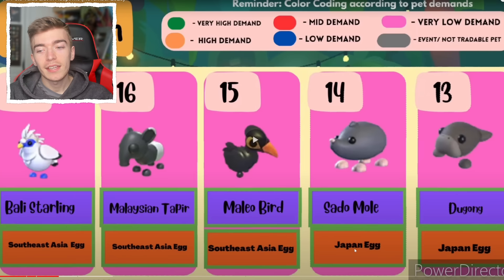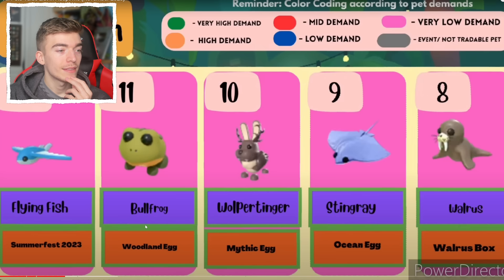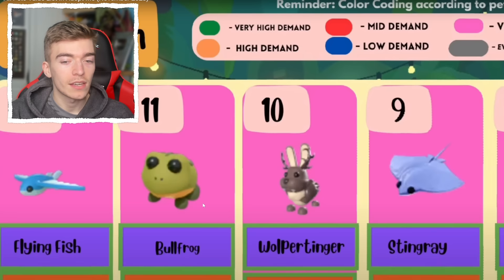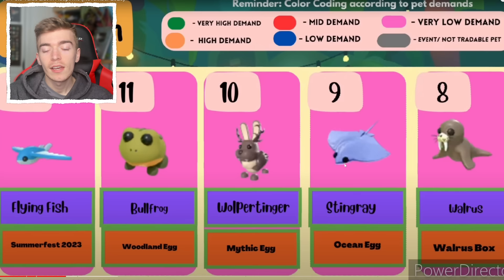Then we're moving into some event pets, such as the Summerfest 2023, Woodland egg, Mythic egg, and Ocean egg. Since the Ocean egg is older, the Stingray is going to be more valuable even if you think the Bullfrog looks nicer — just because it's older makes it more valuable.